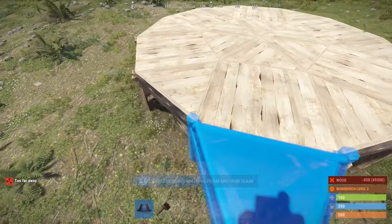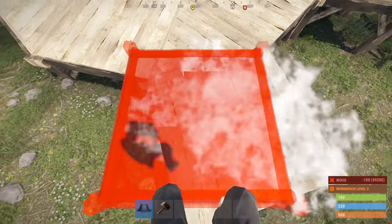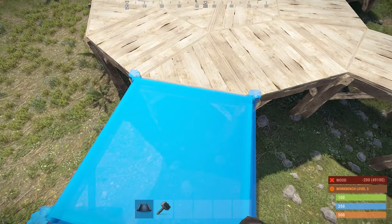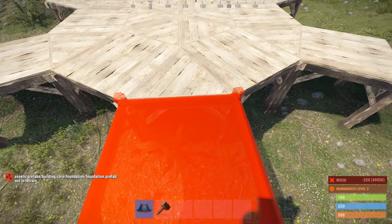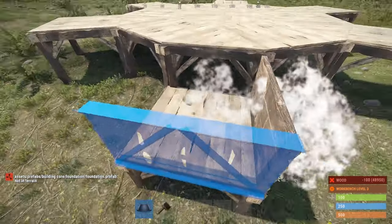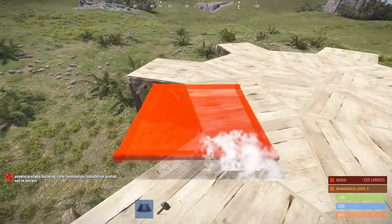Now this is where things get kind of funky. We're going to square on the triangle to the point it looks like this. Because we're building on an uneven platform, we'll just have to do that.